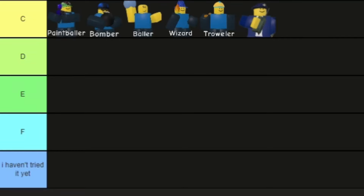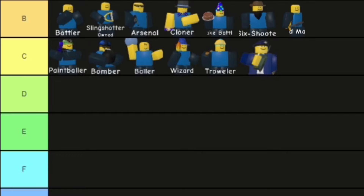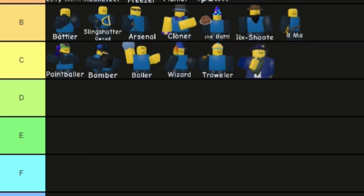I didn't bother to rank F or D-tier. There are quite a lot of units in S-tier because all of the units are pretty good. In C-tier we got Paintballer, Bomber, Baller, Wizard, Trawler, and the Commando tower. Everybody in the server agreed with this, so let me know if you guys agree with C-tier.